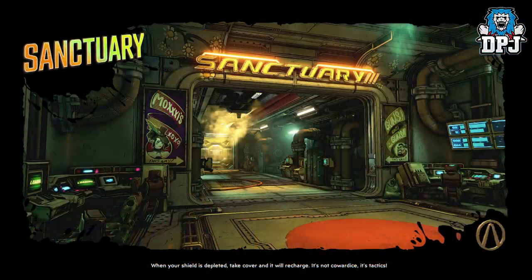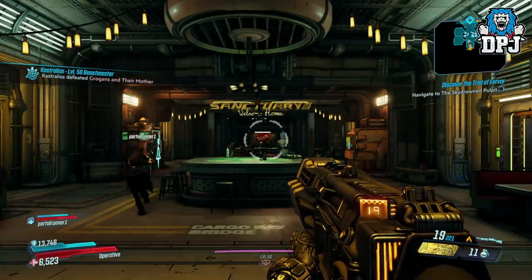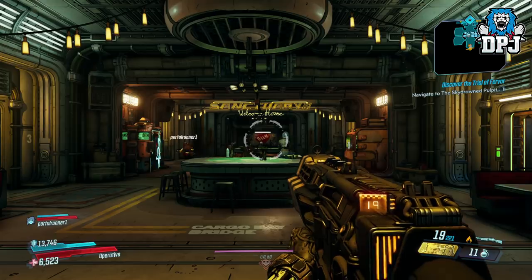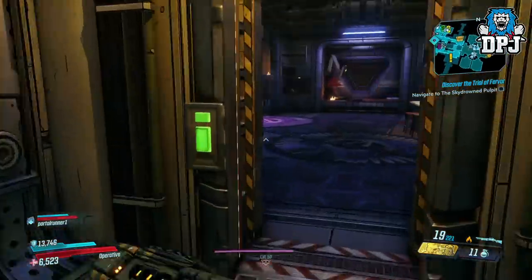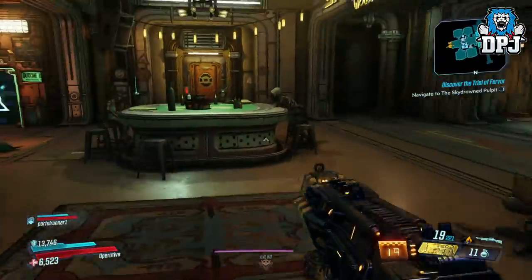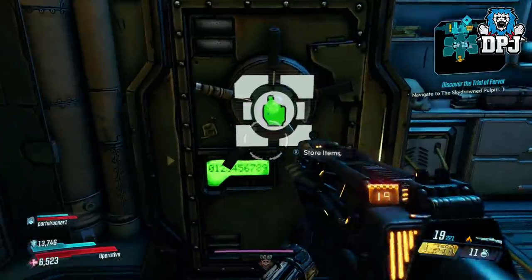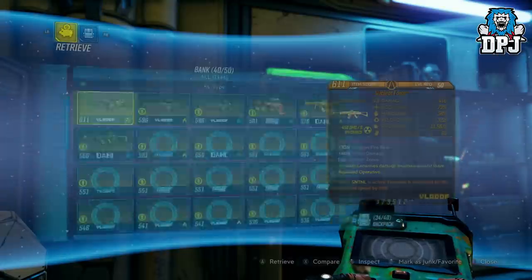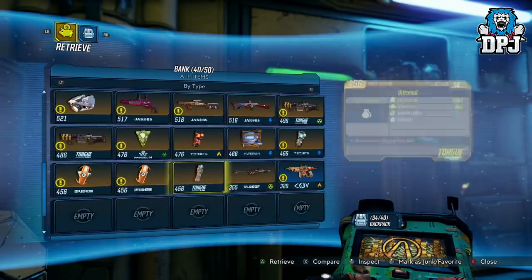Duplicating weapons is something I suppose at one time or another we have all thought about. When your pal had that amazing anointed Flak drop and you want it, or you've had that incredible Lyuda and your pal wants it — well, that's just one scenario of when duplicating comes in handy. Also, having that super rare piece and duping it to trade it — that's another scenario.